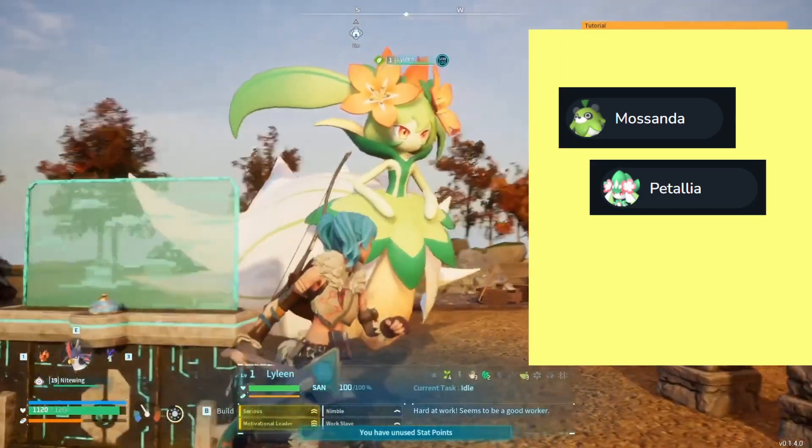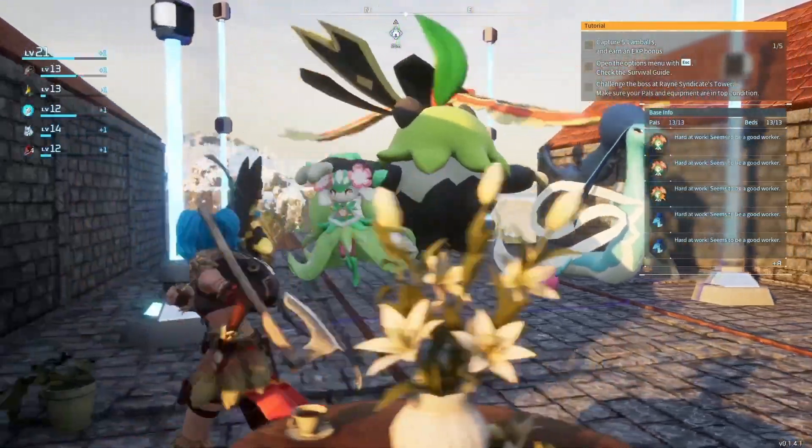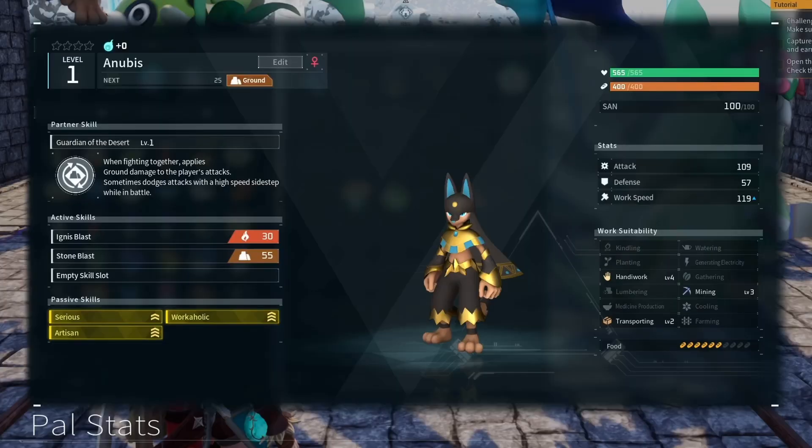Now breed Mossanda and Patalia together to get a Huge Verdant Egg. Put it in the incubator and you should get a Lylead.